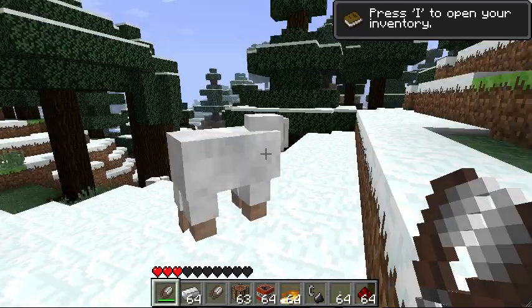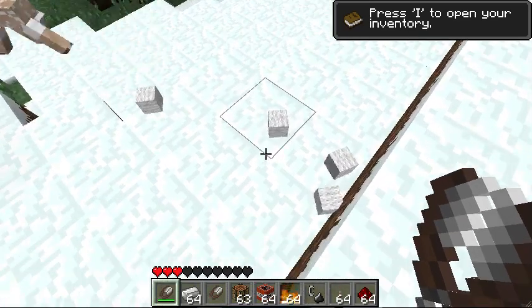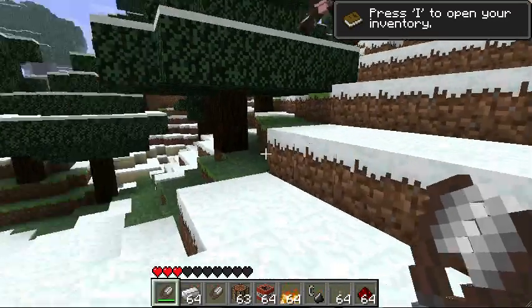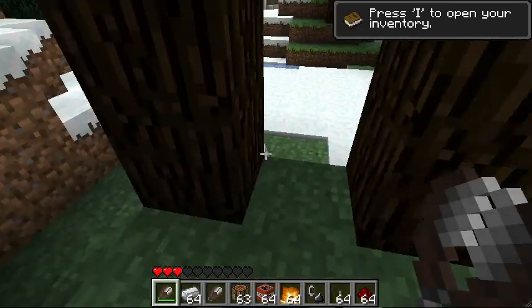If you try and punch a sheep with, like, a workbench, it doesn't work. But if you do it with shears — you have to right-click with it — and you get four pieces! I thought you had to left-click, but you have to right-click, and it does no damage to the sheep.